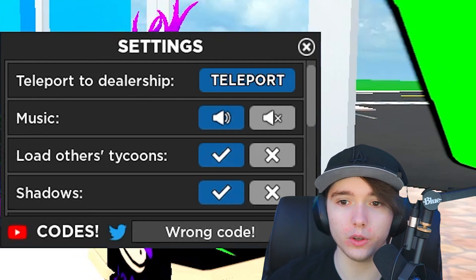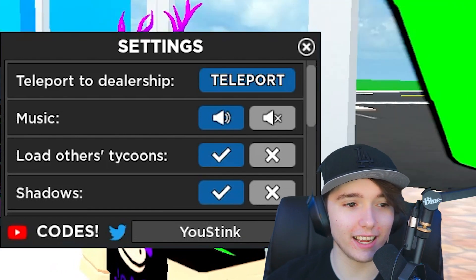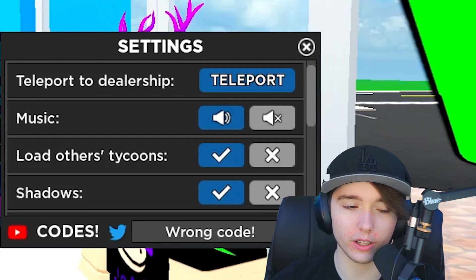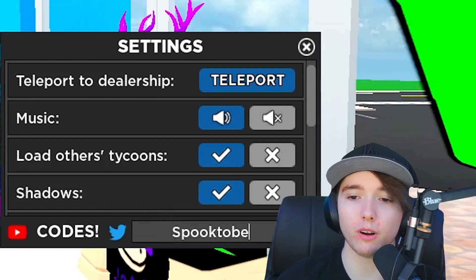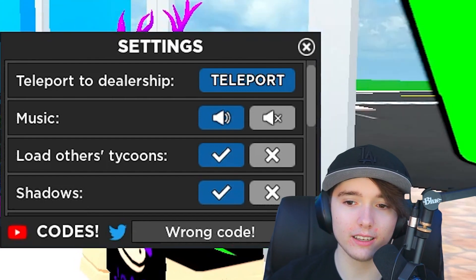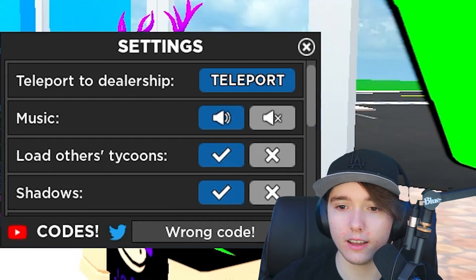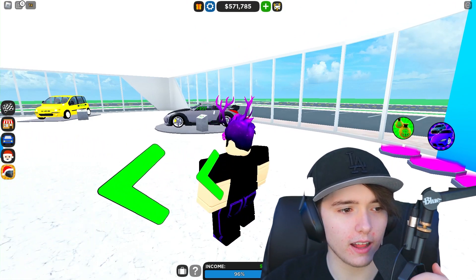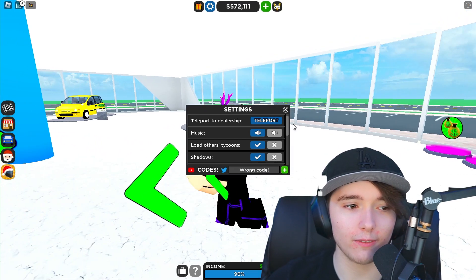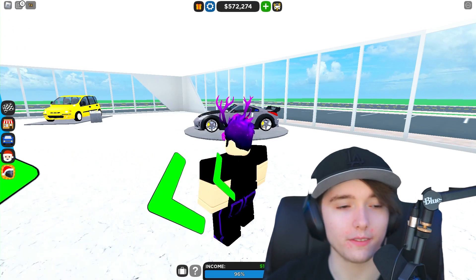The next code is car trailer — that gives you nothing, it's invalid. Then you stink — also nothing. Halloween2023 — nope. Spooktober — nope. Drag race — nope. And the last one, more bikes — nope. So the last several codes were invalid. After this video I'll update the codes list. Car trailer and beyond those codes don't work, so there should be six working codes total — make sure to enter them before they expire.